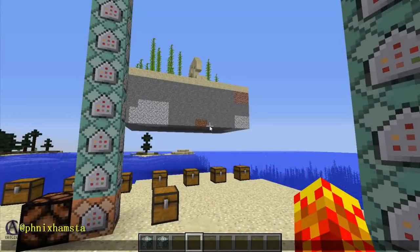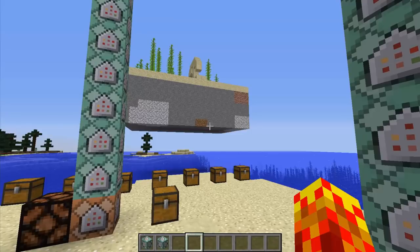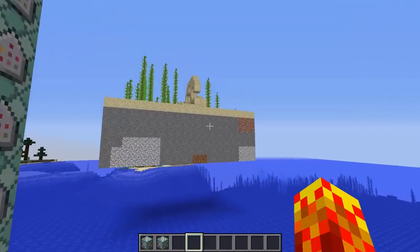Hey guys, it's Phoenix. This is 18W09A, the new 1.13 snapshot that was released a couple of days ago — I'm a little bit late to this. This is the introduction of underwater ruins and they are fairly common after a bit of searching. If you're near an ocean, they do spawn fairly frequently, and I have one here just extracted.